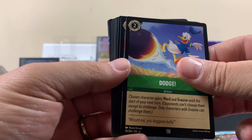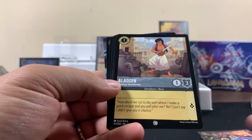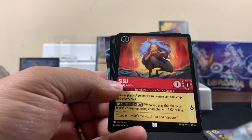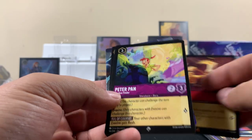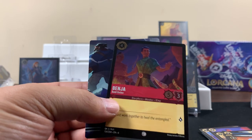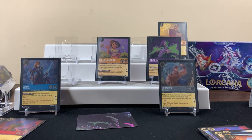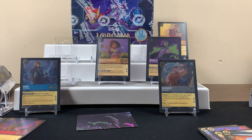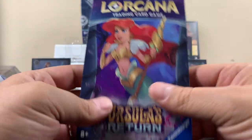We've got Swing and Action, Dodge, Tuck — not sure what that's from — Aladdin and Triton, Mulan, Sisu rare, Peter Pan super rare. That looks like a corner puzzle piece — oh yes, it's Peter Pan. We'll bring us luck — booster!